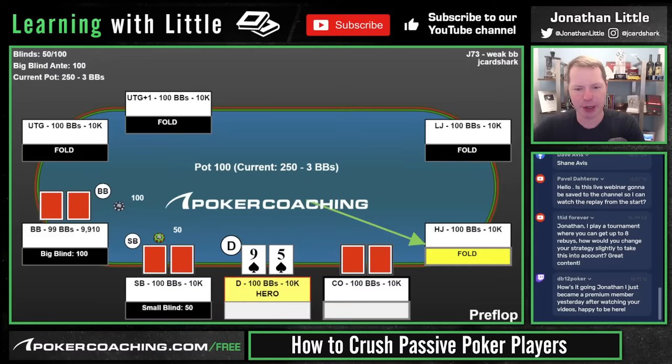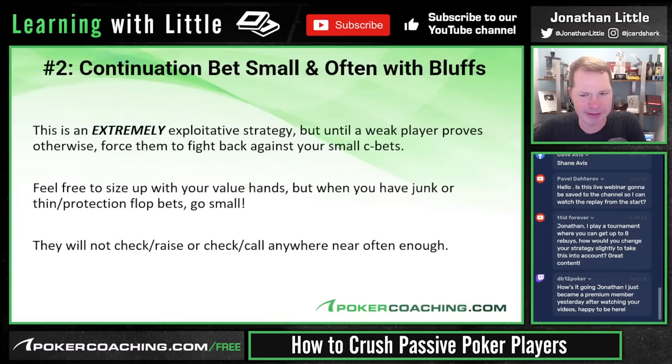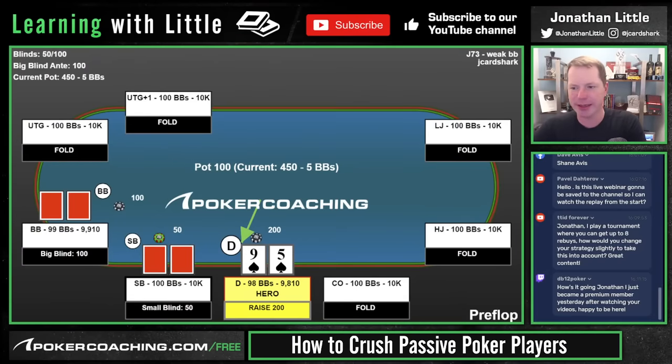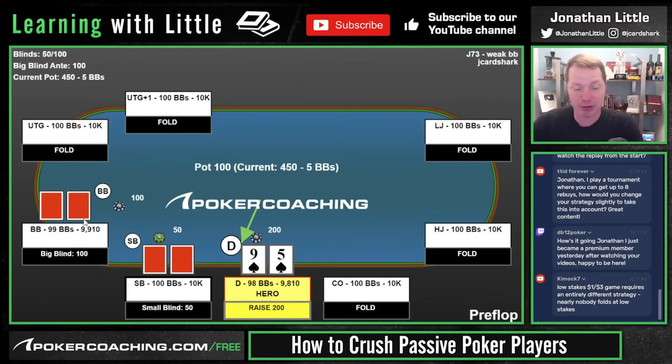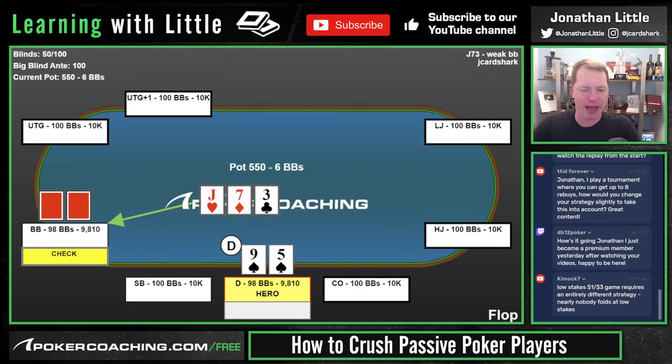Let's look at a common scenario: everyone folds to us, we raise 9-5 suited on the button — this is even in the GTO range, a clear raise every time. Now if your opponent is going to fold to minimum raises you might as well raise minimum and save money when they happen to 3-bet you. Big blind calls. The flop comes Jack-7-3. We have absolutely nothing — this is not a board you can continuation bet 100% of the time in GTO world with absolute trash that has no potential to improve. You want to check-fold.